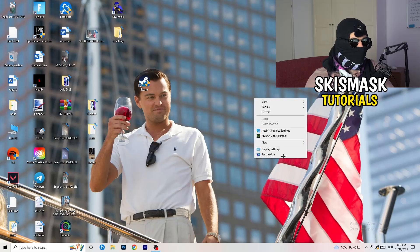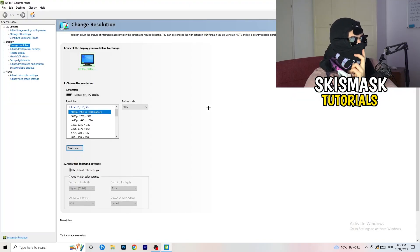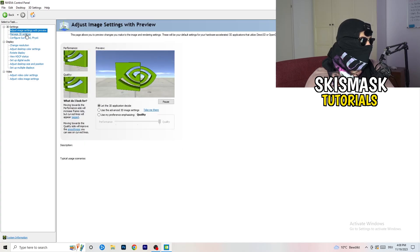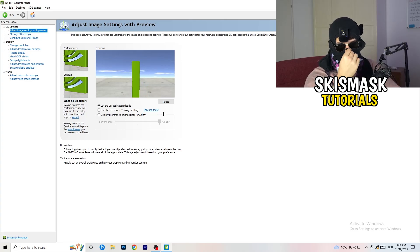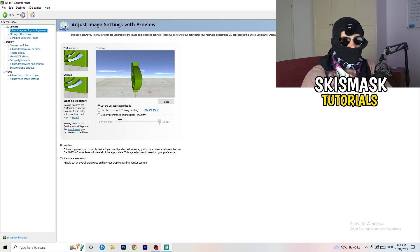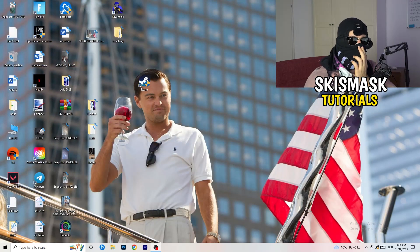Right-click your desktop and open Nvidia Control Panel. Check which resolution works best in-game — for me it's the native one. On the left-hand side, go to 3D Settings, then Adjust Image Settings with Preview. You'll see a slider set to Quality. If you want to increase performance, reduce FPS drops, and boost FPS, drag that slider from Quality toward Performance. Close the panel when you're done.